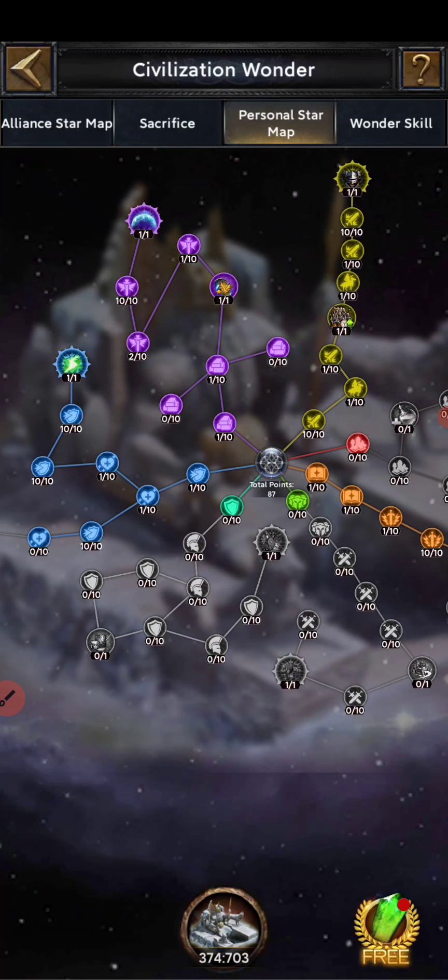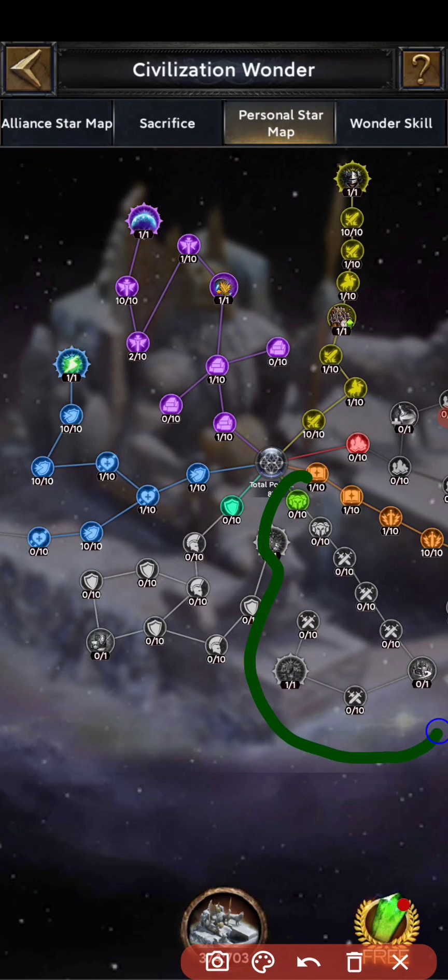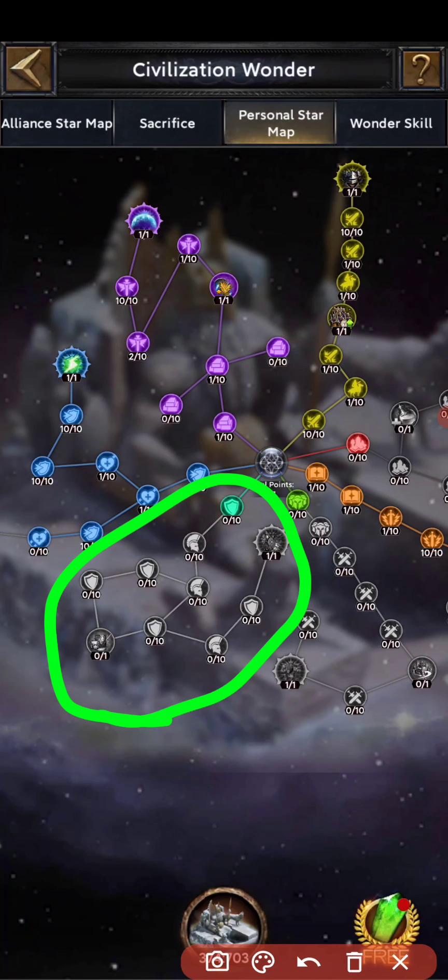Once those are done, go to the green line. There you choose your focus: if you want attack, follow the attack branch; if you want defense, follow the defense branch. That is the full way to set your alliance wonder points.